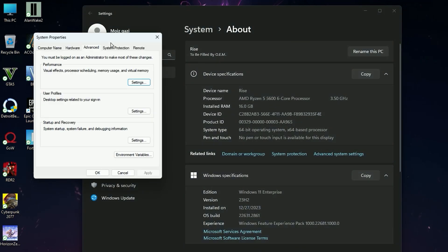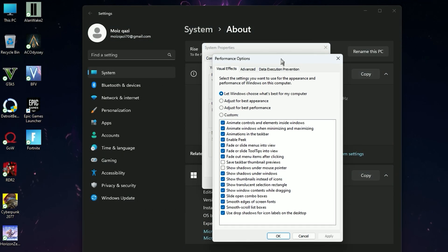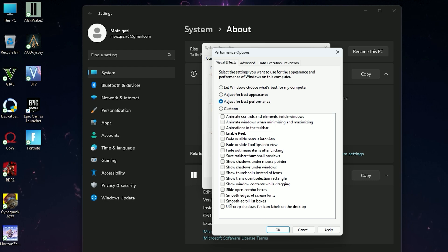Now open Windows properties again and go to Advanced System Settings. Click on Settings, then click on Adjust for Best Performance. Then check these two options: Show thumbnail instead of icon, and Smooth edges of screen fonts. Then hit Apply and click OK.